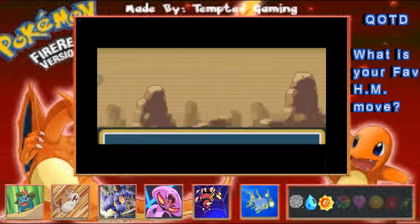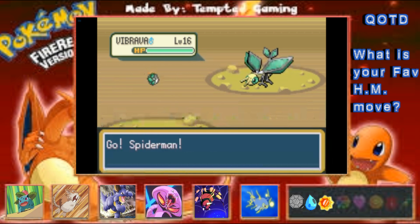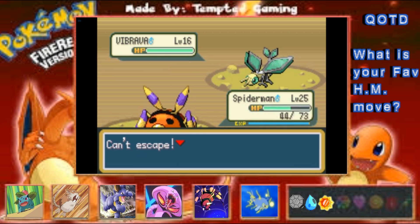I'm just gonna walk in this direction until I run into a wall. Vibrava — we could have had a Vibrava. Can't escape — I'm a Spider, I'll crawl through the cracks into a rock, I don't care, I can get away. Spider-Man, you should be able to escape this thing.